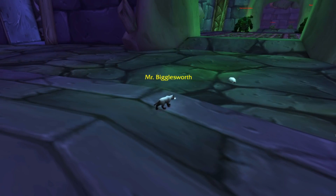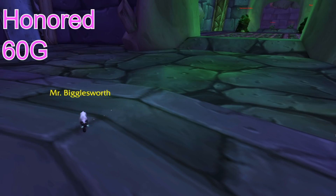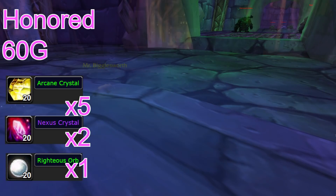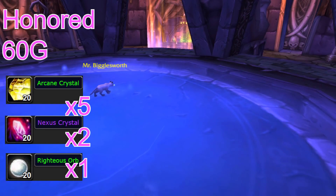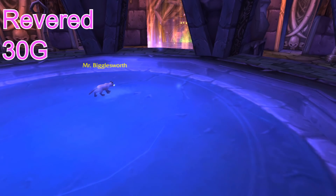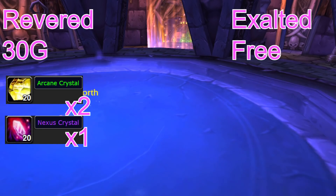But first, attunement real quick. Attunement is easy, but it's based on your Argent Dawn rep. If you're Honored, it's going to cost you 60 gold, 5 arcane crystals, 2 nexus crystals, and 1 righteous orb — that's ridiculous, just farm some rep. Revered is not that bad at 30 gold, 2 arcane crystals and 1 nexus crystal. If you're Exalted, it's free. Nice.